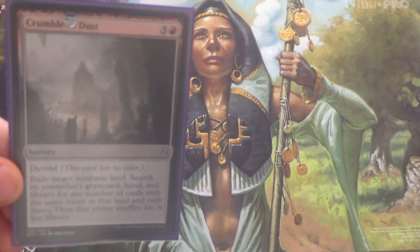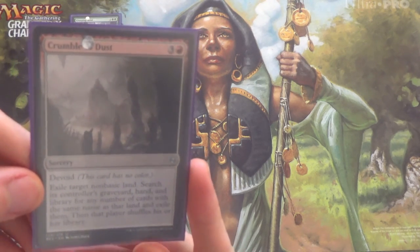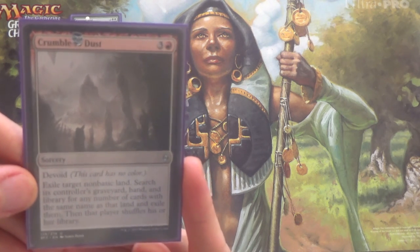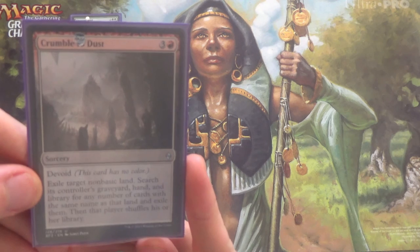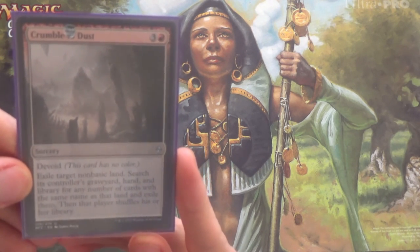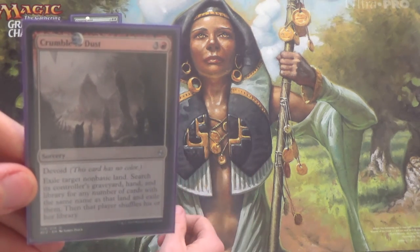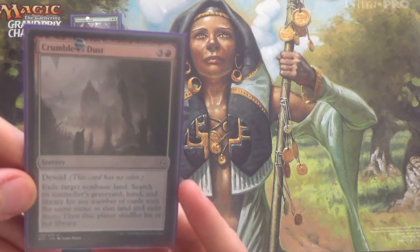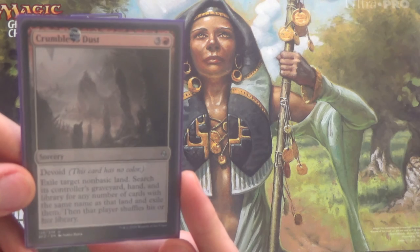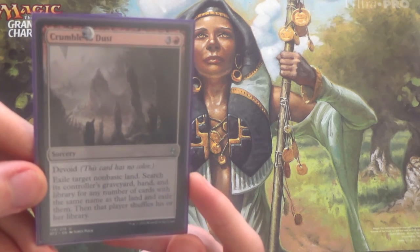Crumble to Dust is devoid: exile target non-basic land, then search its controller's graveyard, hand, and library for any number of cards with the same name and exile them. So this is Sowing Salt but with a slightly less restrictive mana cost. The upside: it gets rid of all copies of a non-basic land — they're gone. The downside: it's the most likely to be dead in your hand, not only because it only hits lands, not artifacts too, but also it only hits non-basic lands.